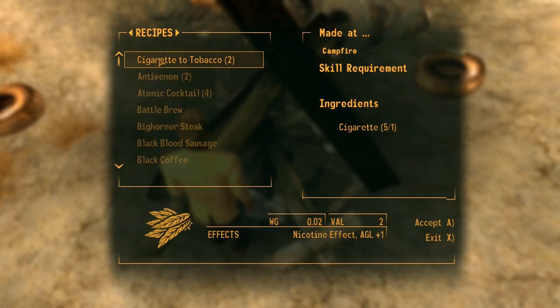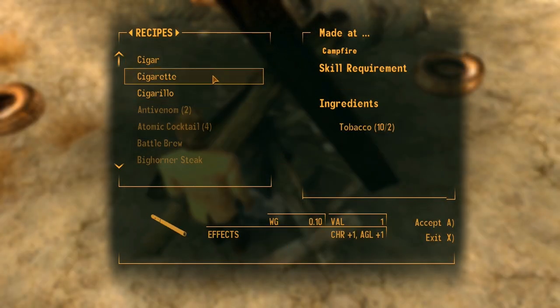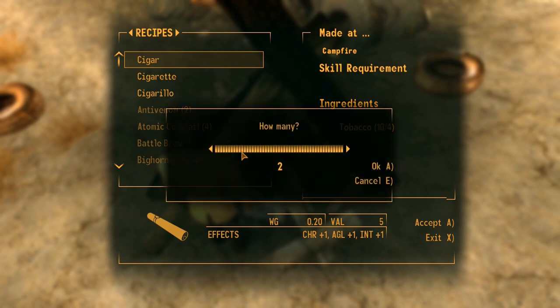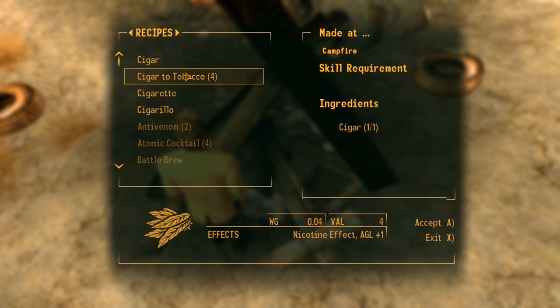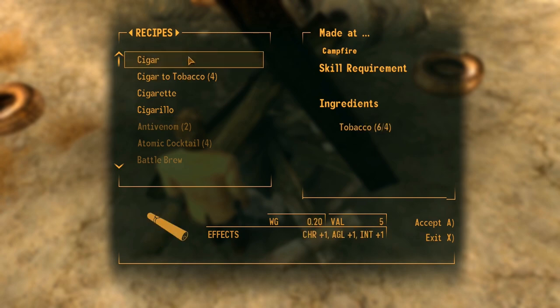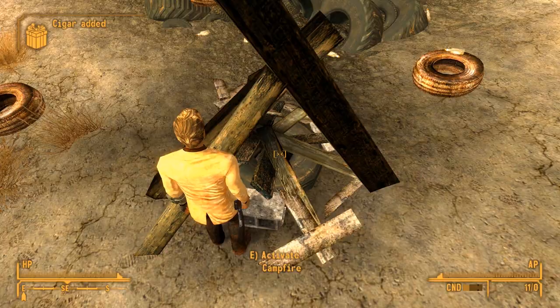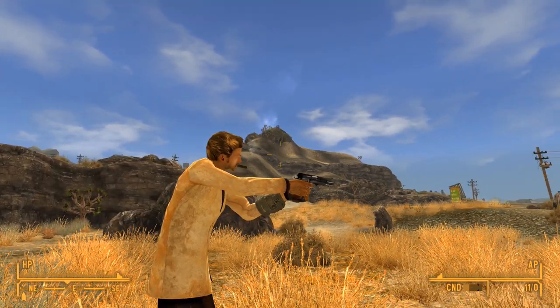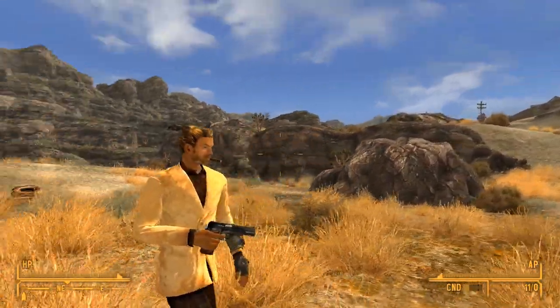In addition to the sweet taste, cigarettes offer plus one to charisma and agility. Lucky cigarettes achieve the same effects and also add plus one to luck. Cigars have the same bonus as cigarettes but also grant plus one to intelligence. Cigarillos also have the same effects as cigarettes but add plus one to strength. While these buffs seem great, they're a double-edged sword because smoking can also get you addicted to nicotine, which replaces the previous coyote tobacco addiction. When suffering from withdrawal, you'll experience a minus one to agility, charisma, endurance, and perception, which closely mimics real-world symptoms. While you could cure this addiction through the usual method of Addictol or visiting a doctor, why not just light up again? Since this mod alters vanilla records, it's recommended to place it as late as possible in your load order to avoid conflicts.